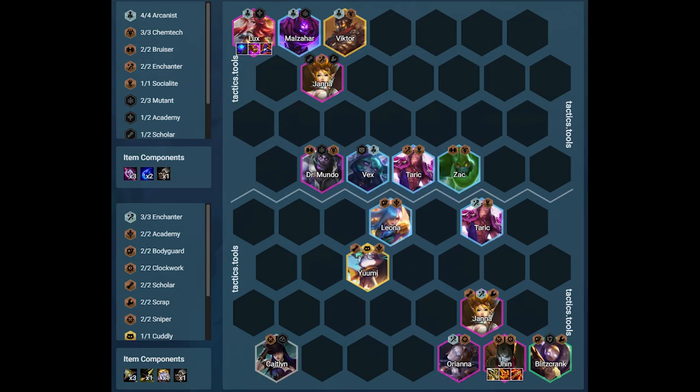Against the first guy, the main threat is Lux. We always want Jhin on the same side as Lux to keep him safe, or we can use Blitzcrank to hook in the Lux and kill her before she can contribute to the fight. We have Janna and Orianna close to him to keep him shielded and healed to withstand the AP damage from the enemy team. We put Yumi close to Leona so she stays on top of her and helps her stay alive. Jhin is on the right opposite corner of the enemy backline to do amplified damage using his sniper trait. Leona and Taric make sure the enemy frontline won't walk towards Jhin.